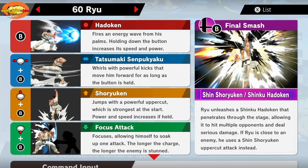First, you can do the Hadouken — just tap B and it fires an energy wave from his palms. Holding down the button increases its speed and power. Forward and B does the Tatsumaki Senpukyaku — it whirls with powerful kicks that move him forward as long as the button is held. We used to call it the tornado kick. Up and B is the Shoryuken — jumps with a powerful uppercut, strongest at the start. Power and speed increase if held. The closer the opponent at the start of the uppercut, the more damage it does.